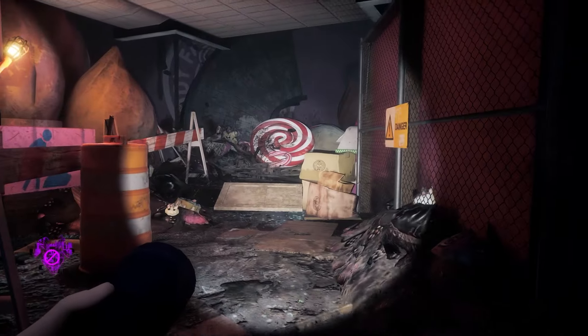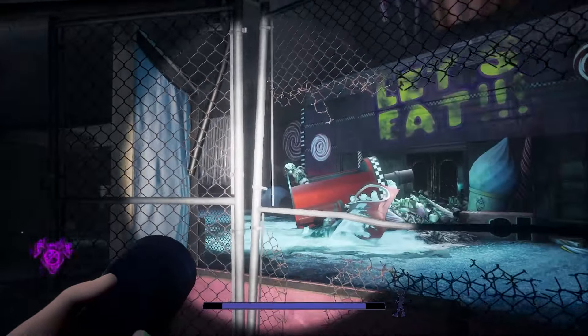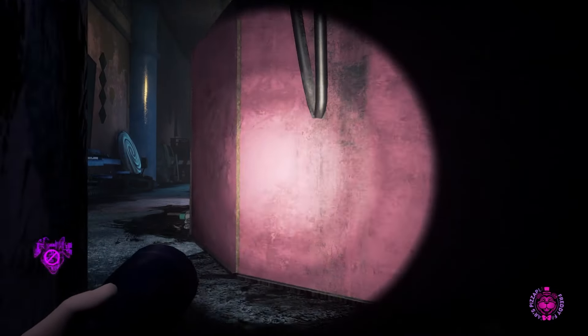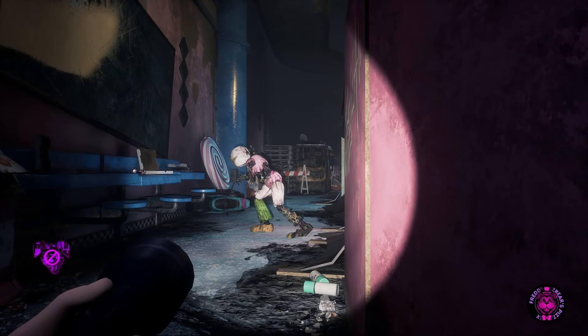Now we find ourselves down here. Let's move forward — and there you can see Chica. We're going to have to deal with Chica soon here, so just don't get close to her and everything will be okay.